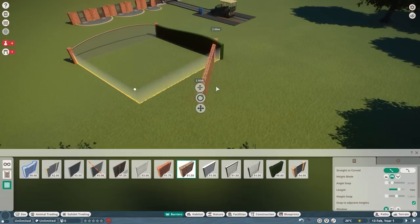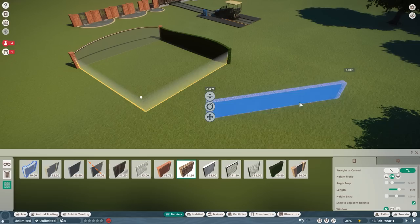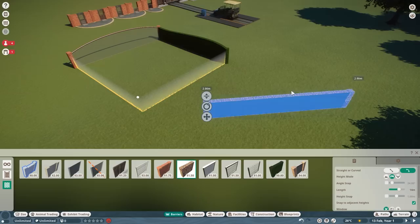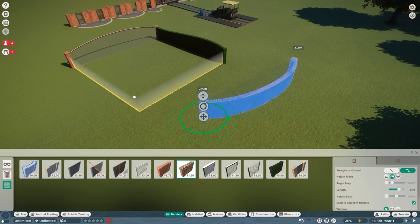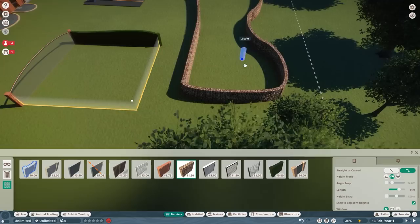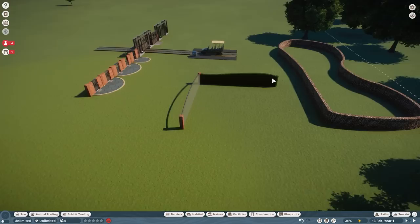They also changed something in the last update: you can now build every single wall curved from the very beginning. In order to get the curve, you hold down Z or Y on your keyboard — it depends on whether you have a German, European or US keyboard, as Y and Z are sometimes swapped. Once you click one time it's going to bend automatically. You can also have angle snap locked. All the things we learned in the path tutorial apply here as well, and you can make various different form factors.